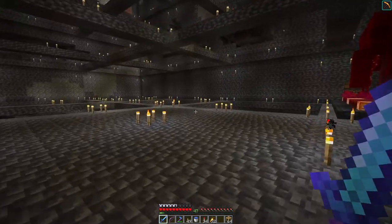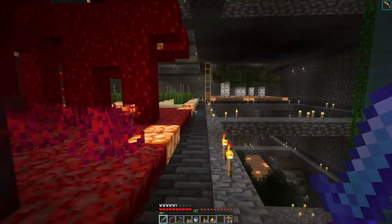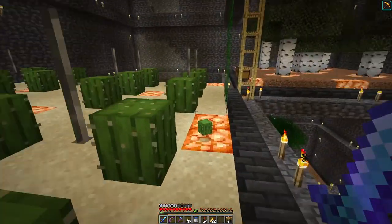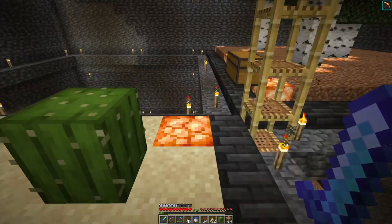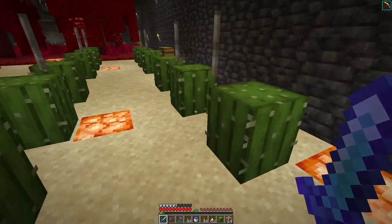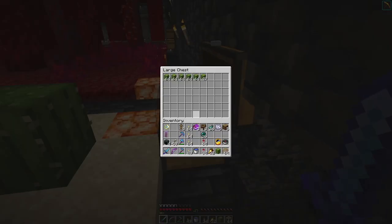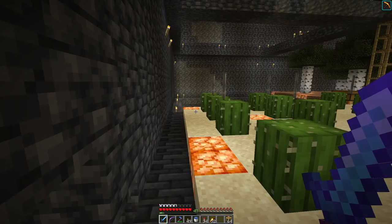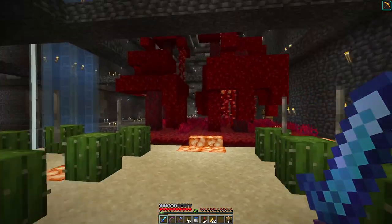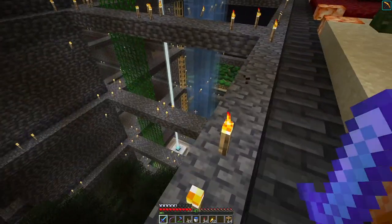And over here, a couple of things. I put some breakers on the cactus here on the cactus farm, so every now and then there's just a couple pieces of cactus laying about and they'll despawn over time. It's not a high-efficiency farm — it wasn't intended to be. But this is actually a reasonably good spawning spot right here for the glow squid, which is kind of cool.